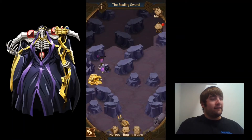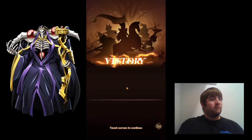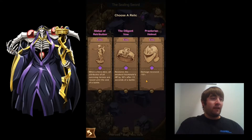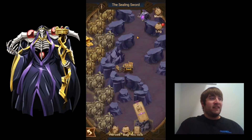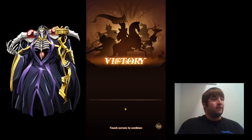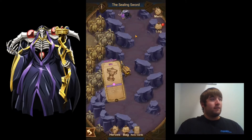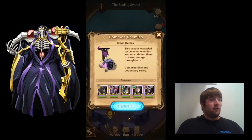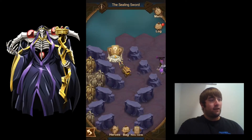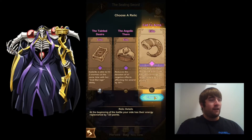Now I can collect this chest up here, then continue by taking out this camp — that one's down. Ainz has been the real MVP so far. I'll go with less damage received for the relic. I'll defeat this camp as well — that one's down. I'll get some haste here. There's another one up here I'll have to take down as well — that one's down too.